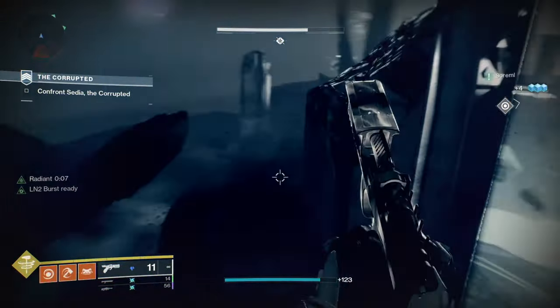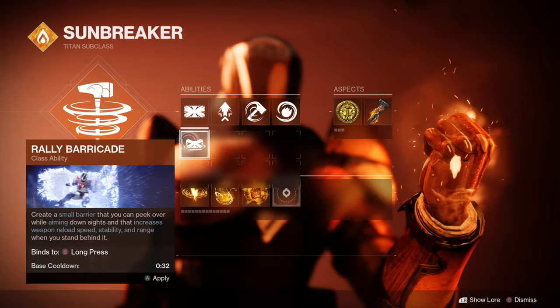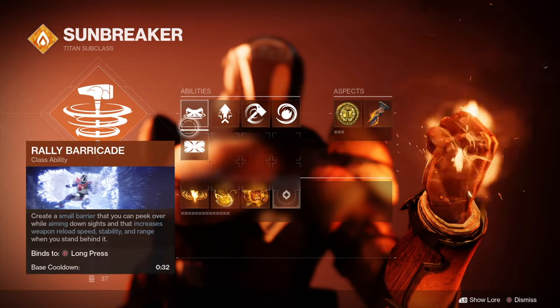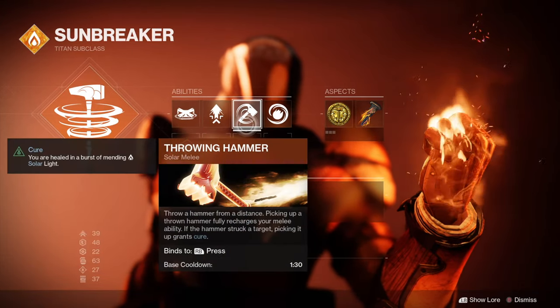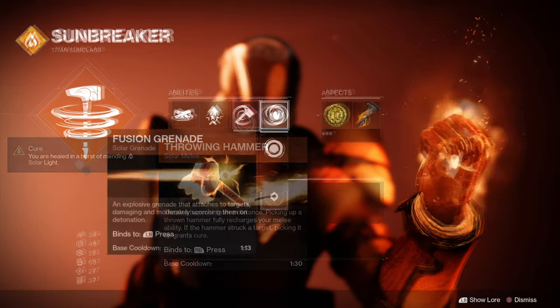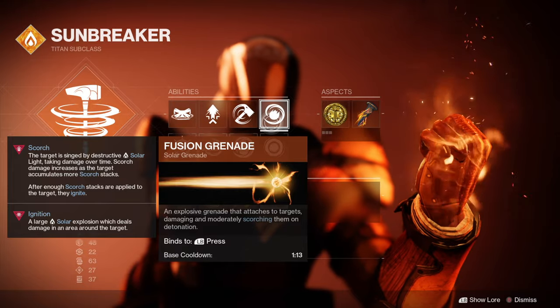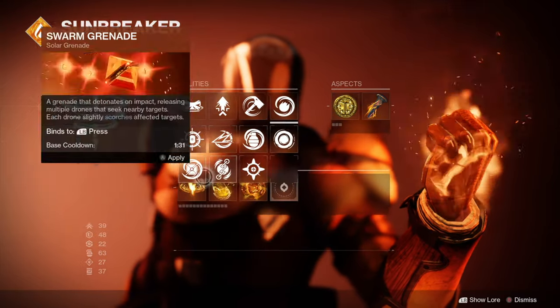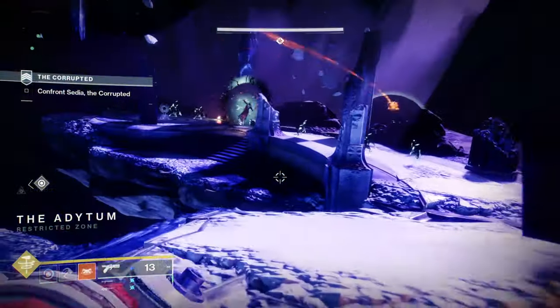Starting off with the build itself, you should use a Rally Barricade as always. Since it has a slower cooldown for the melee, you can use the Throwing Hammer even though we're using Consecration for the build. For the grenade, you can use Fusion grenades as they have the shortest cooldown, but it really just depends on your preference.